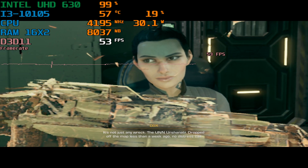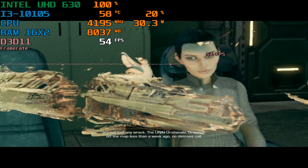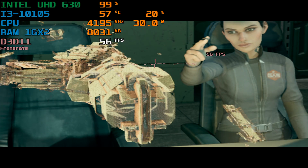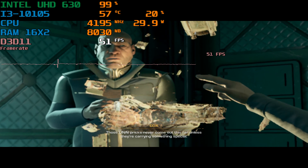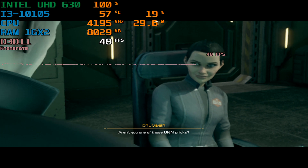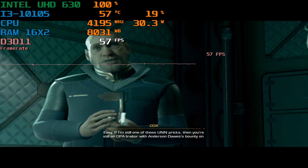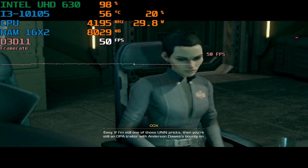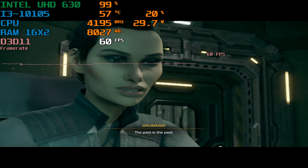Not just any wreck — the UNN Urshinabi. Dropped off the map less than a week ago, no distress call. Those UNN pricks never come out this far unless they're carrying something special. Aren't you one of those UNN pricks? Easy. If I'm still one of those UNN pricks, then you're still an OPA trader with Anderson Dawes' bounty on your head. But... the past is the past.